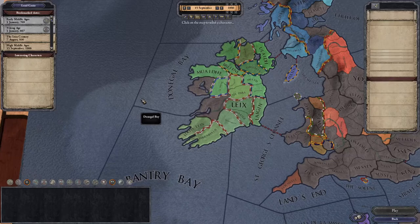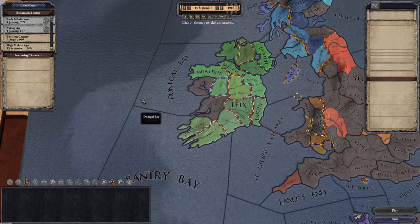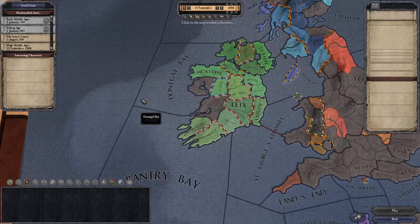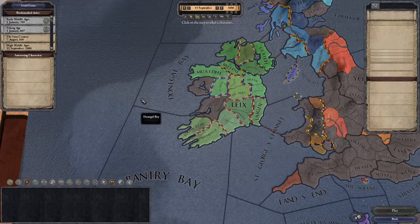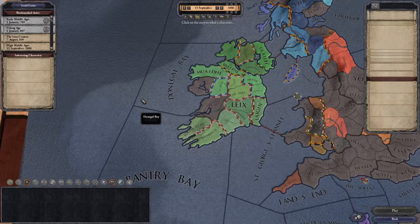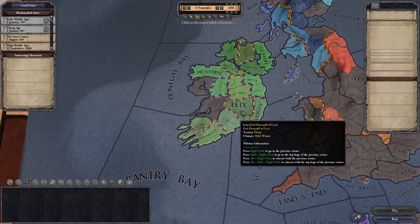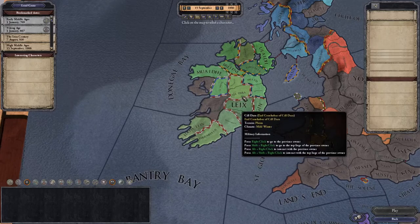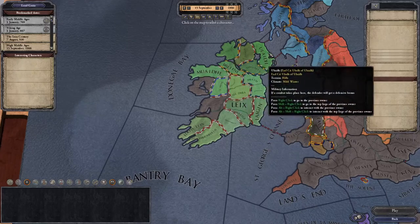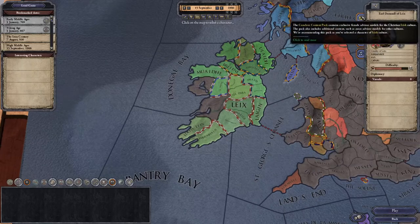We're skipping 1066 as the preset. What this means for you as the player is that you can be a fairly minor character — like we are, a count — and still have a good time. We do want to be one of the more powerful counts with at least two provinces, which gives us the Dominal of Leics and the County of Sildara. When we click on someone we get some information.